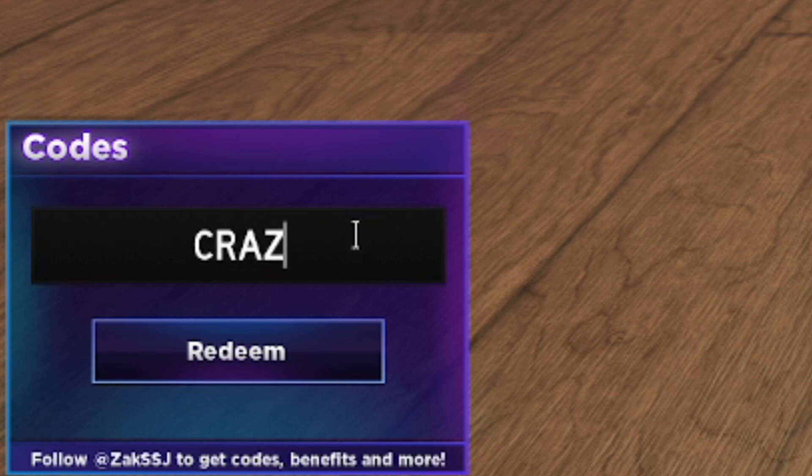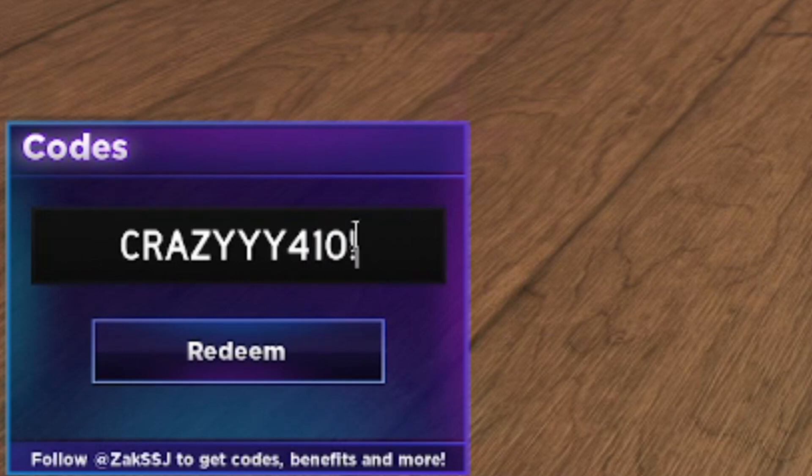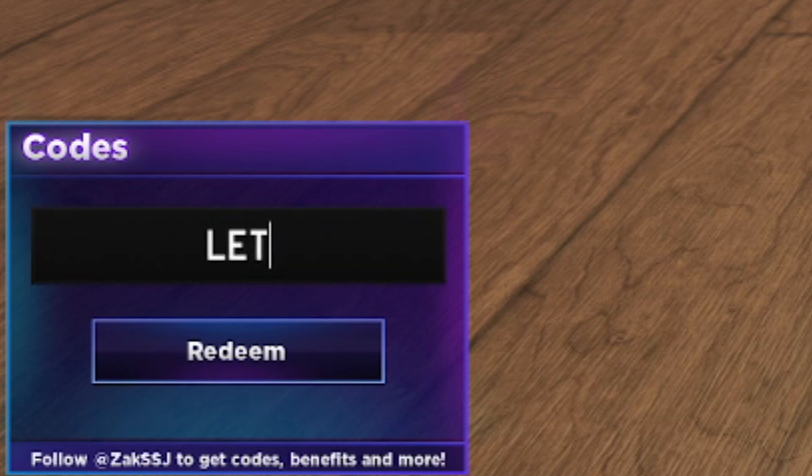Next is CRAZY with three Y's and then 410 with an exclamation mark — so CRAZYYY410! Make sure you get that for yourself. It says 'code already redeemed' but that's another working code.